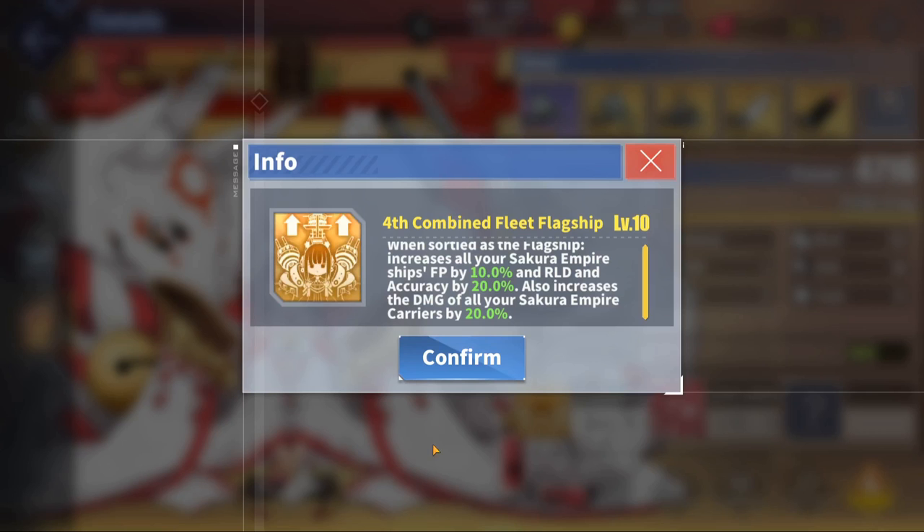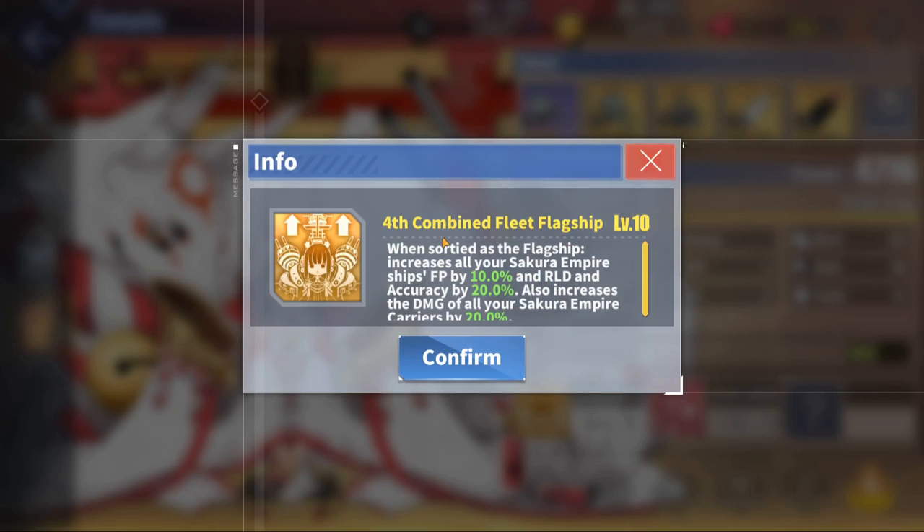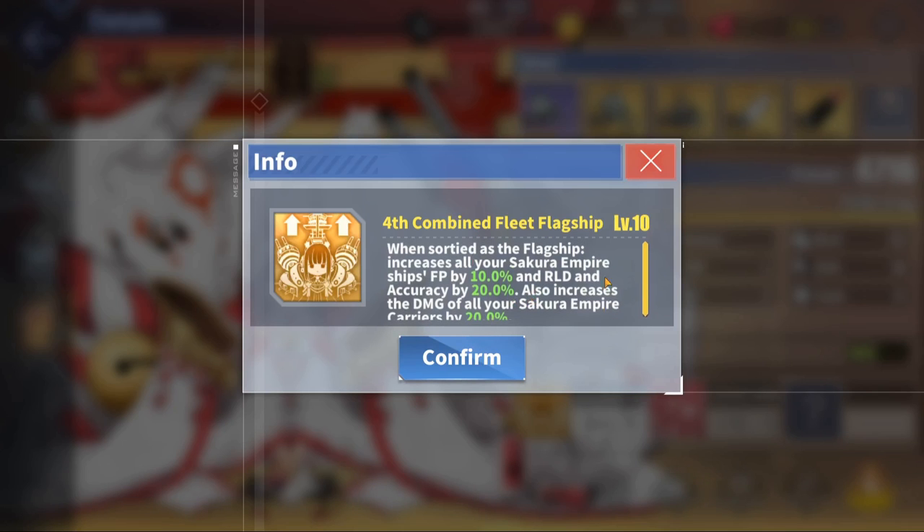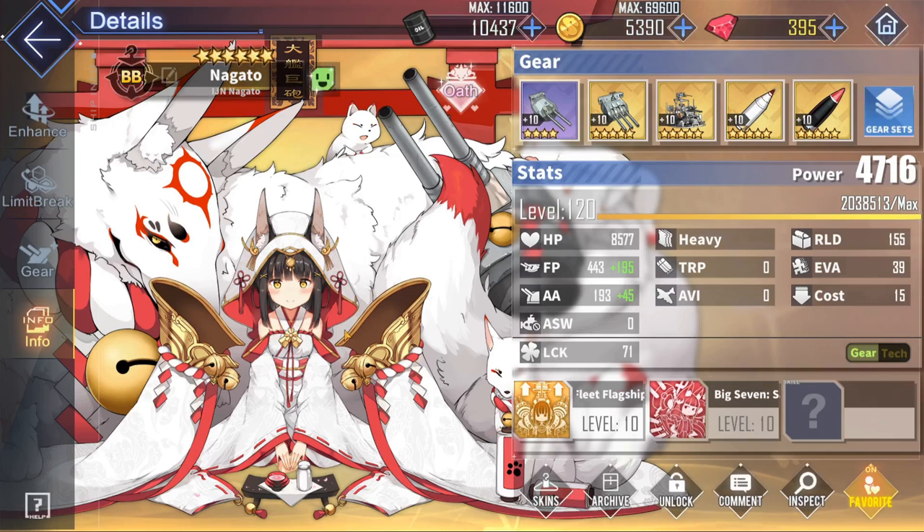Her first skill, the 4th Combined Fleet flagship, is when she is sortied as flagship, which is the middle position. She gives a 10% firepower boost and 20% reload and accuracy boost to any Sakura Empire ships in the same fleet as her. Additionally, she also increases the damage of the Sakura Empire carriers in her fleet by 20%, which makes everybody that is IJN along with her in the fleet very nicely buffed.